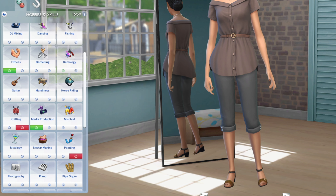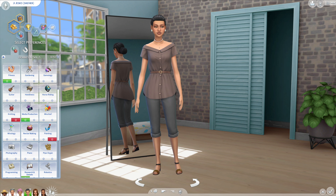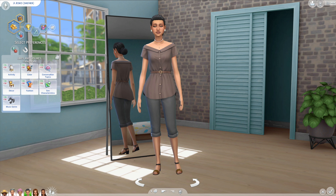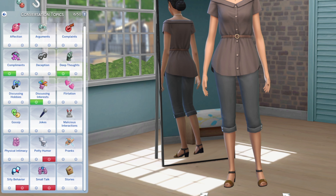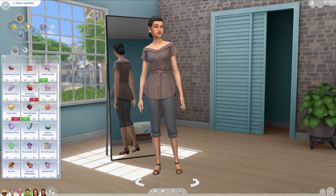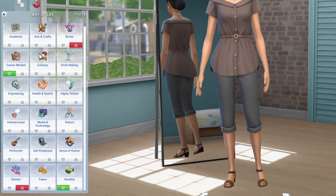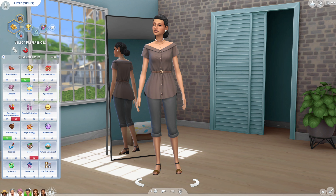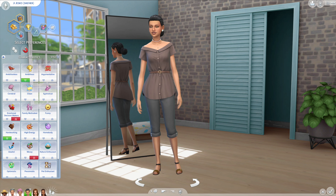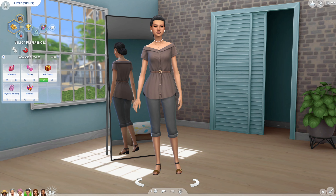For G, she likes fitness, media production, and research and debate, and dislikes baking, knitting, and painting - which is another stab in the heart because her daughter is an artist. She likes compliments, deep thoughts, and discussing interests, and dislikes potty humor, silly behavior, and small talk. She likes cerebral, hardworking Sims and doesn't like emotional decision makers or funny Sims like her daughter. She's attracted to career-minded and wealthy Sims and dislikes slackers and people who are broke. Her preferred romance style is gift-giving, just like Agnes.